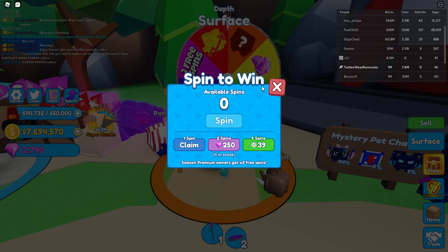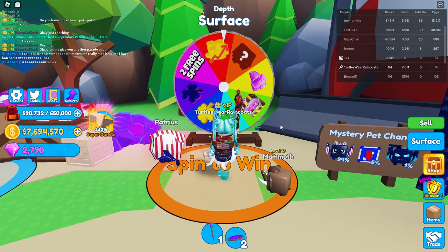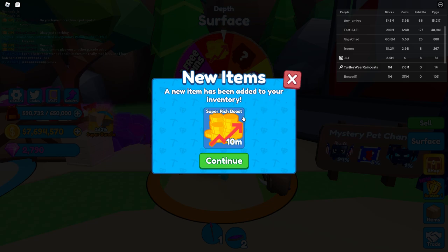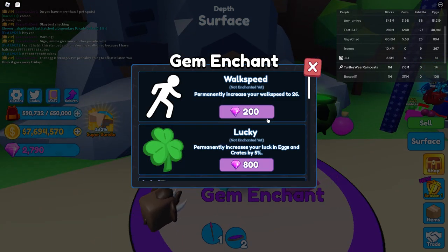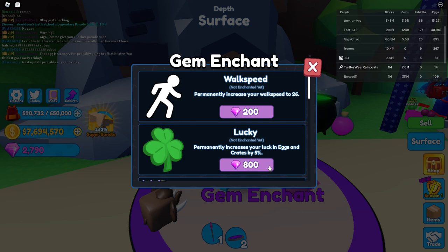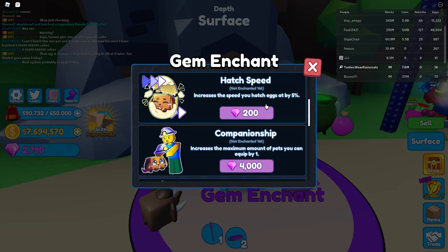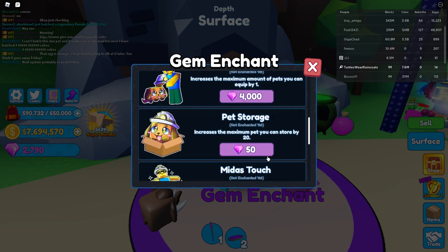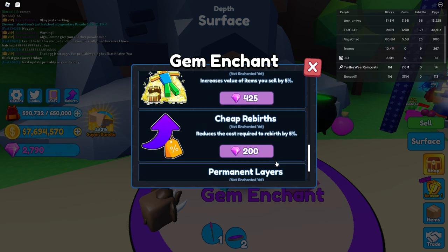Let's get these free spins — one spin. I forgot to activate my lucky boost. A new item has been added: super rich boost for 10 minutes, nice! Walk speed, and lucky — permanently increase your luck in eggs and crates by 5%. I actually want to get that one, it's 800. Hatch speed — increase the maximum amount of pets you can equip by one, that's 4,000. Pet storage — might as touch, increase volume of items you buy by 5%, that's actually good.